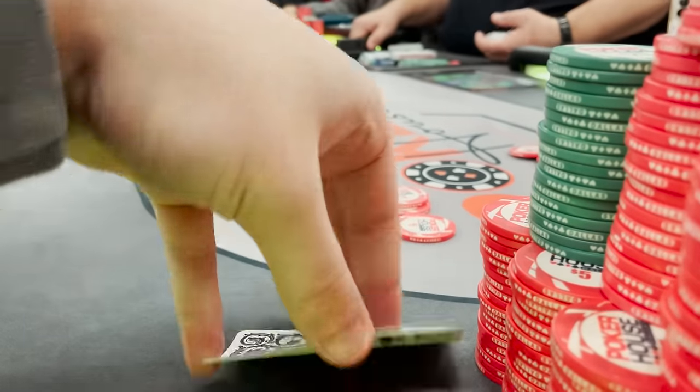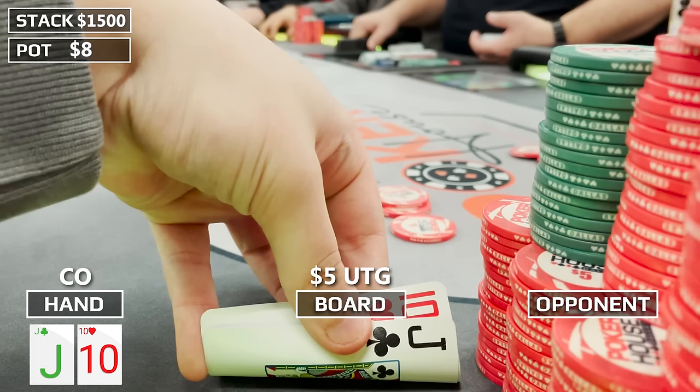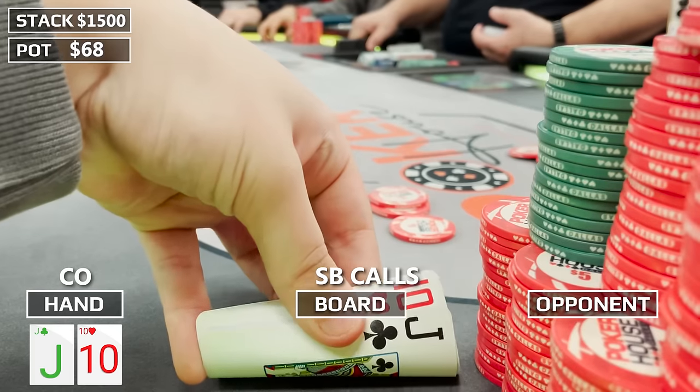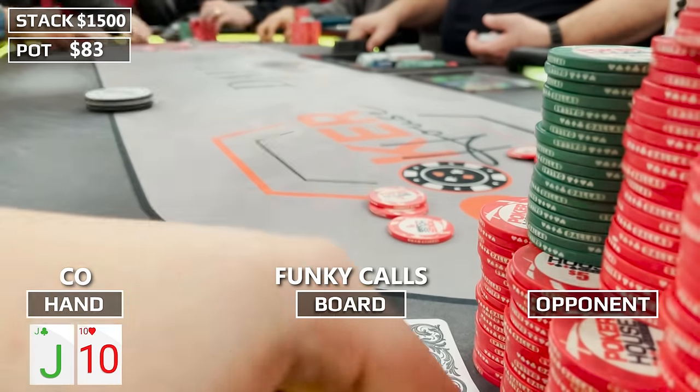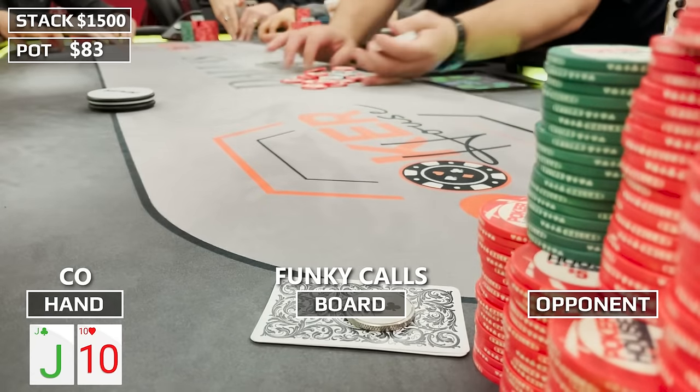We have $1,500 in our stack already, starting with a $500 buy-in — insane. We have Jack-10 offsuit on the cutoff. There's a $5 under-the-gun straddle from my buddy Funky Poker, the middle position raises to $15, and the hijack calls. It's a little unorthodox, but I want to get in there and play some pots. The small blind and Funky in the straddle also call. Jack-10 is a pretty good hand because there are four straights it can make, all of them the nuts if the board is unimpaired. The flop is 9-8-3 rainbow — we flop two overcards and an open-ended straight draw to the nuts.